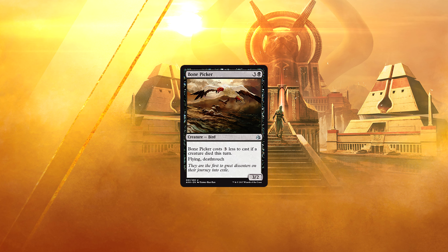Bone Picker. 3 and a black for a 3/2 Bird with Flying and Deathtouch. Bone Picker costs 3 less to cast if a creature died this turn. So 1 mana for a 3/2 with Flying and Deathtouch is ridiculously good. Realistically, though, there is no way this ever comes down on turn 1, and turn 2 — while technically possible with 1-mana removal — is also a bit of a pipe dream. Casting this card for its full mana cost is something I never want to do, but if you can build your deck to consistently cast it early with the cost reduction, especially while doing other things the same turn, then this is a card I'd be interested in playing. If we can't do that consistently, then it holds no interest for me.